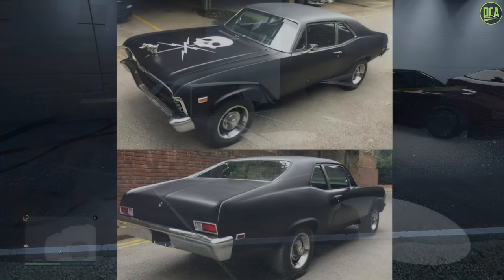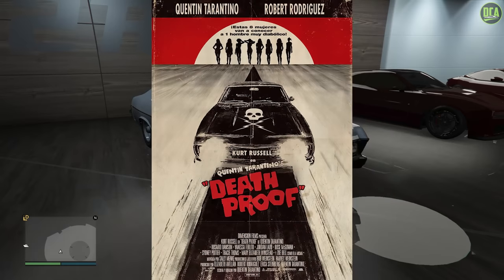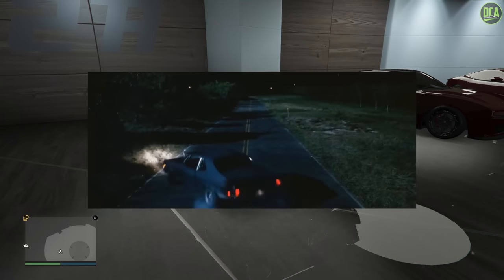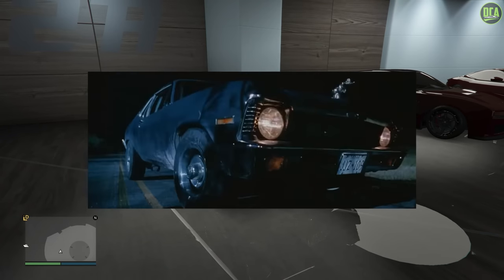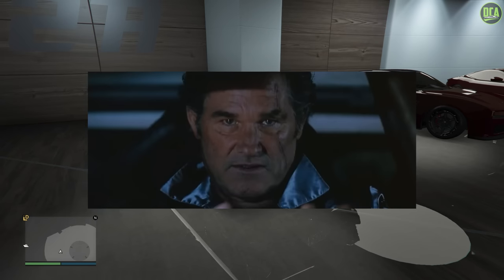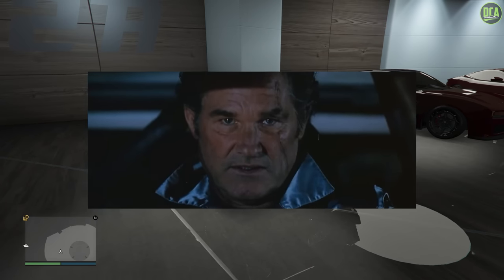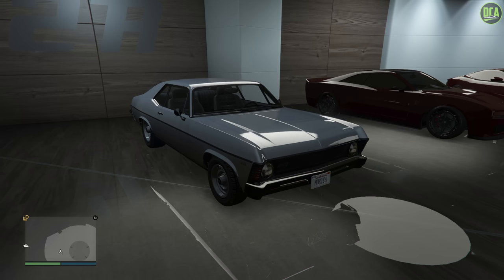In today's video, we're going to be building the 1970 Chevy Nova from the movie Death Proof. This movie starred Kurt Russell as Stuntman Mike, and was a very interesting film to say the least. Not my favorite, but the car itself is pretty iconic with the paint scheme and the skull decal on it. We do have a Nova-inspired car in-game, which is the Declasse Vamos.